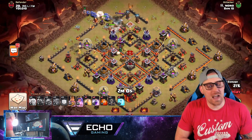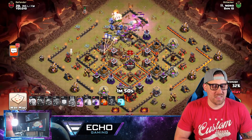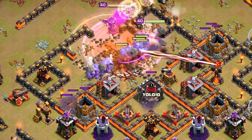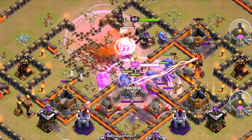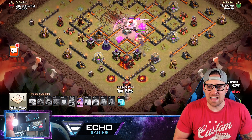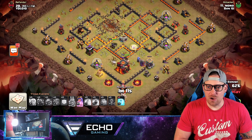No Hog Riders in this one at all — not in the Clan Castle, not anywhere. The attacker is just waiting for this kill squad to wreck the base, and that is 100% what they're relying on. You have healer support, a heal spell, and two rage spells. One rage is dropped, allowing all these troops to go insane in the core of the base. Look at these Bowlers throwing their rocks so quickly, gutting out this base. The Inferno Towers come down and only one remains — and now it's gone.